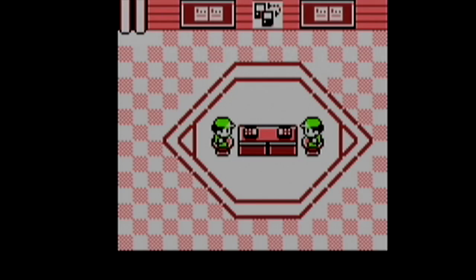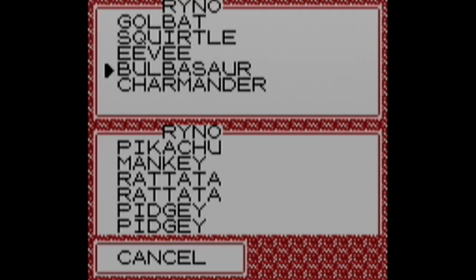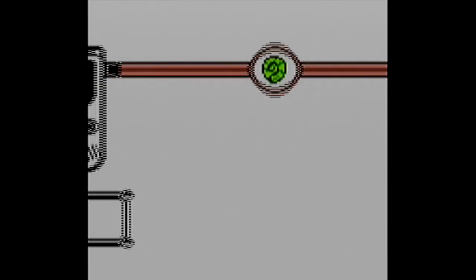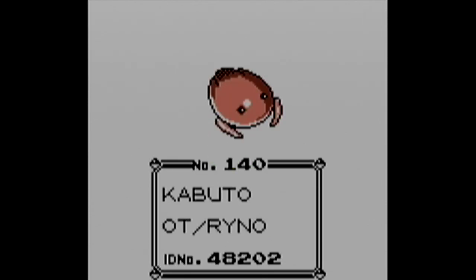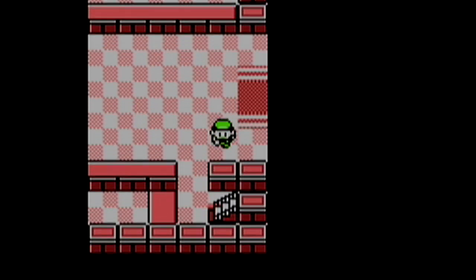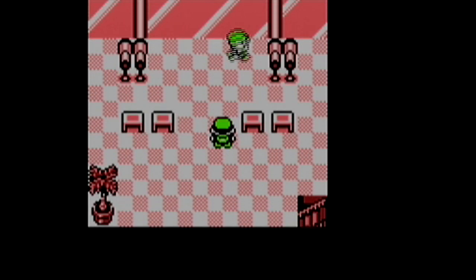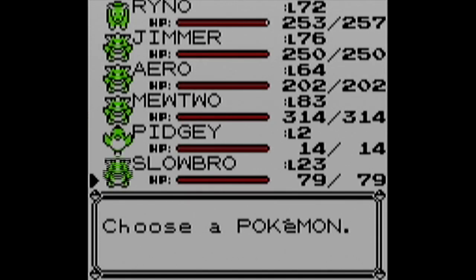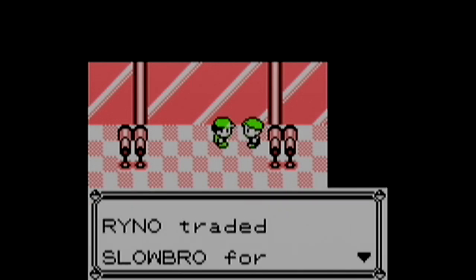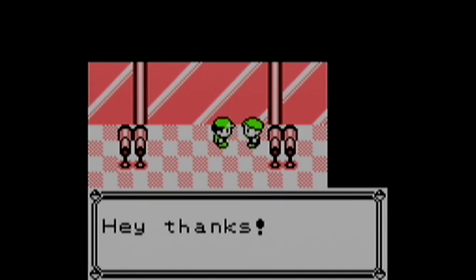Finally, we traded over the three starters from Yellow version, as well as another Eevee. For the other starters, I started new games in Blue, picked a starter I needed, played up to the point where I could catch a Pokemon, caught a Pidgey, then traded the starter and repeated until I had all starters. There was also another trade I forgot about - I needed a Slowbro to trade for a Lickitung with a trainer on the southern exit of Cycling Road near Fuchsia City. Got a Lickitung now - his name is Mark.